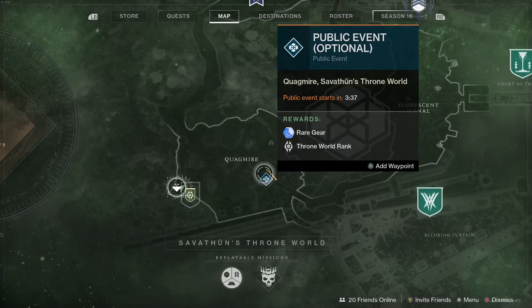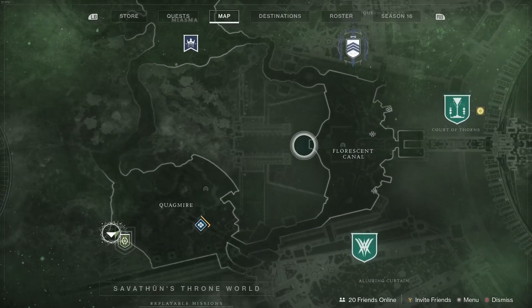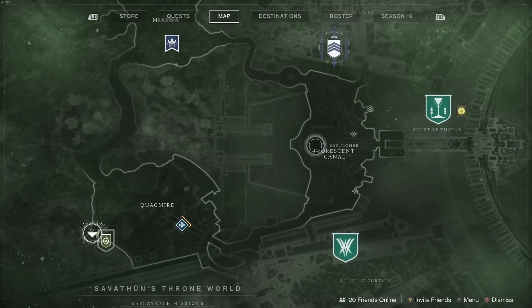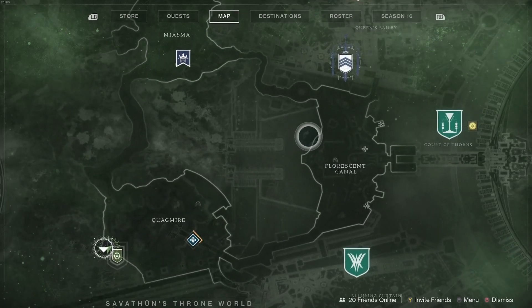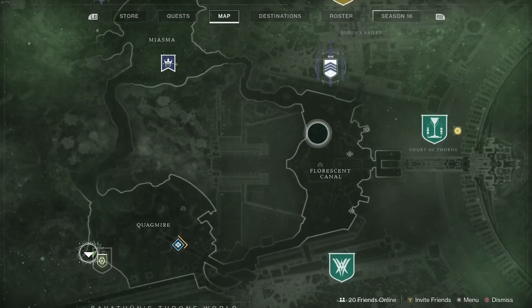About public events: for the public event where you push a little triangle and a ball's in the middle, these little red balls will spawn — throw it at the triangle thing, that's how you make it heroic. For the witch summoning event, after you kill the witches, crystals will spawn on both sides — shoot both crystals, boom, heroic.